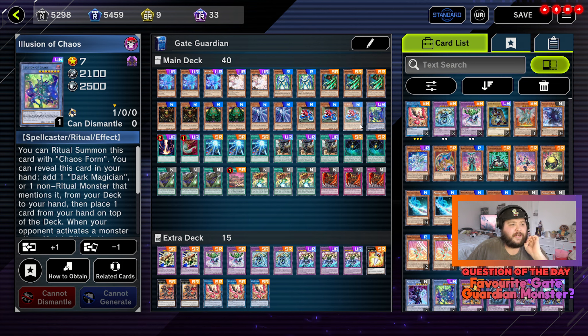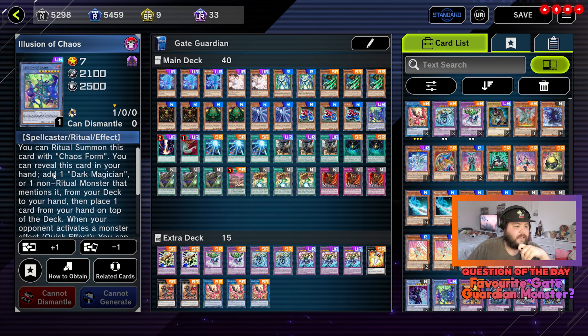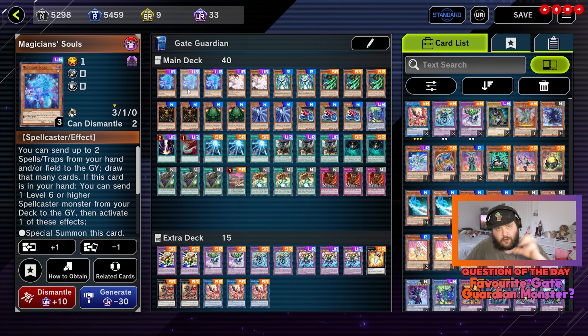We're running one copy of Illusion of Chaos. We're not ritual summoning this at all — we're just using it for the effect where you can discard a card in your hand, add a Dark Magician or ritual monster mentioned in a different deck to your hand, and place a card from your hand to the top of the deck. It basically allows you to get this to your hand, which you can either use for draw power or for summoning, whichever you prefer.